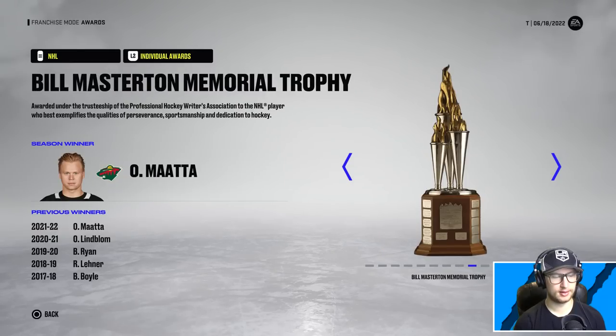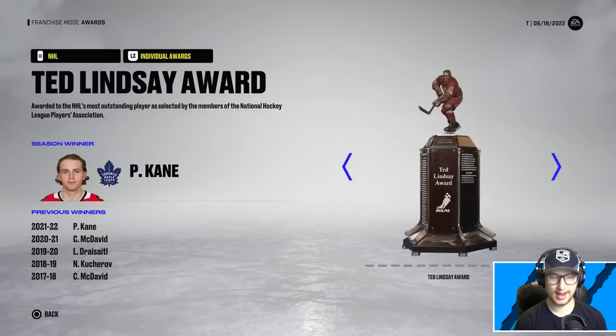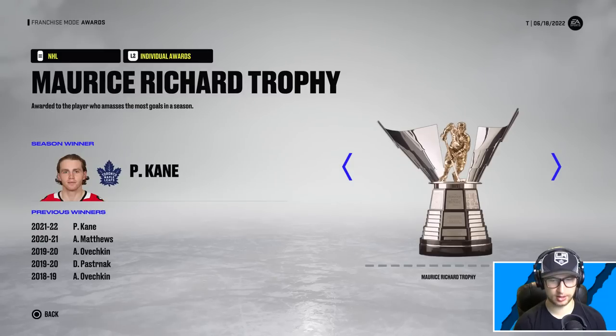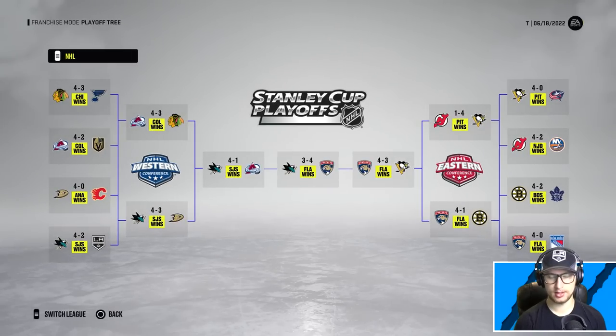Masterton to Mata, Jack Adams to Ebbit. Selke goes to O'Reilly, Hattie Kane with the Ted Lindsay and the Rocket - yeah, he had 65 goals, pretty tough to beat that. The Florida Panthers swept the New York Rangers. You know what, I thought we had it - game seven Stanley Cup Finals overtime, off a clutch hat trick from Pasta with two and a half minutes left. You can't make that up. Anyway, thanks for watching guys, I appreciate you. If you have any other draft ideas let me know down below - I'll see you soon.